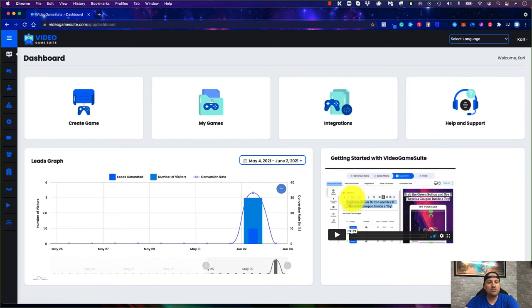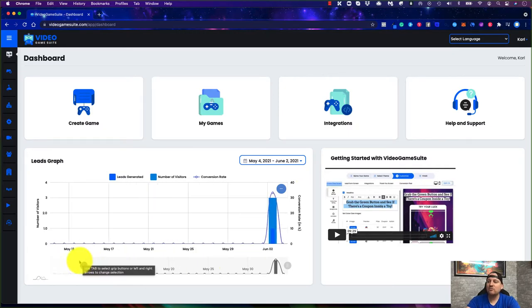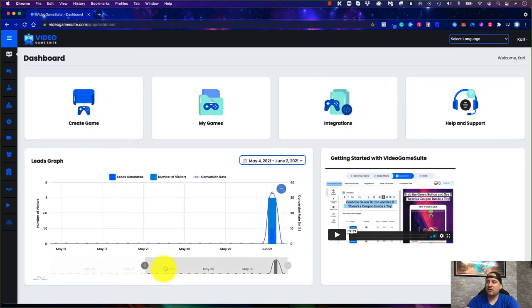They have a quick start video to help you get up and rolling right away. You can also see your lead graph or analytics, which shows leads generated, number of visitors, and conversion rate — displayed day by day as you continue to look. You can also view a specific date range; it's completely customizable using the slider on the bottom to see further out.